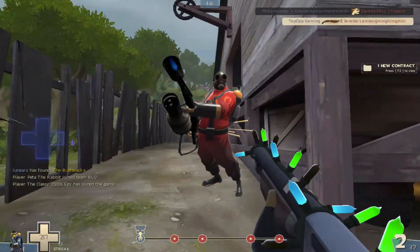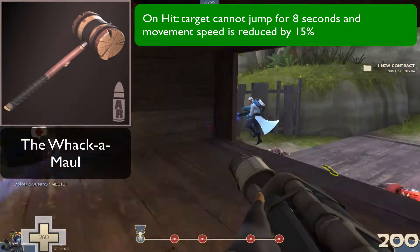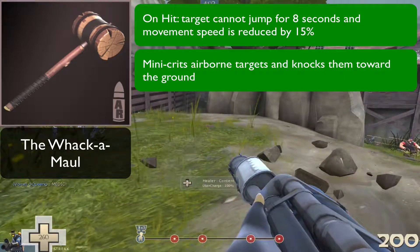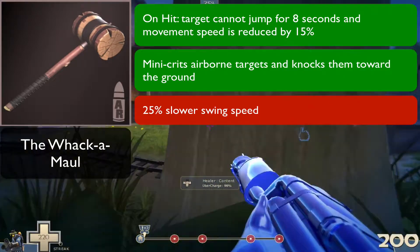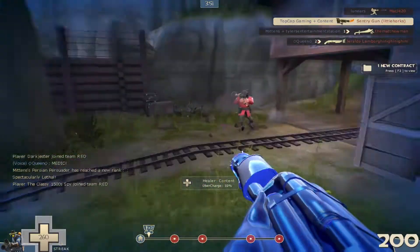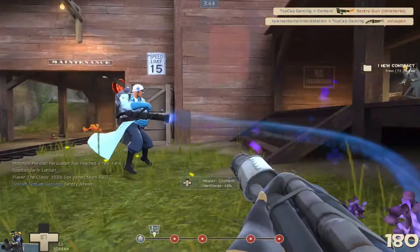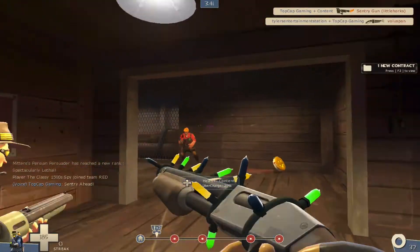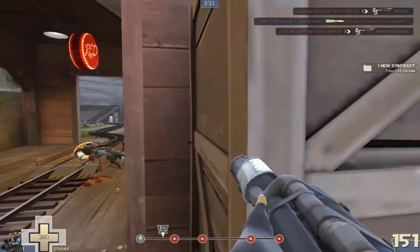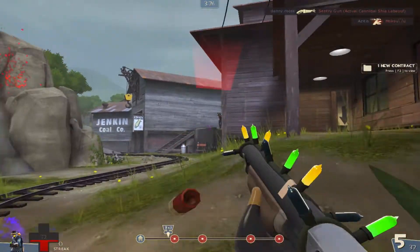The next set of weapons is for my personal favorite, the Pyro. Starting with the Whack-A-Mall — on hit, the target cannot jump for 8 seconds and movement speed is reduced by 15%. In addition, it mini-crits airborne targets and knocks them straight towards the ground. However, the negatives are a 25% slower firing speed and a 15% damage penalty. You can imagine this being paired with air-blasting targets into the air and then hitting them straight back down — it's essentially a melee version of the Reserve Shooter, and the negatives give your opponent somewhat of a fighting chance.